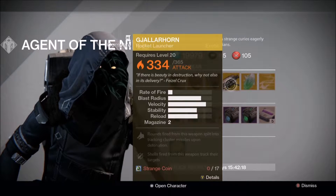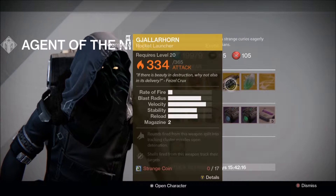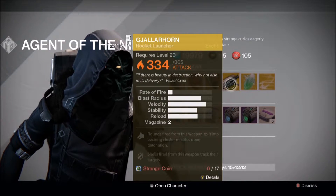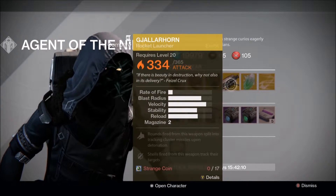And then the Big Daddy, the Yellowhorn. It's finally here, so if you don't have it, get it. Get two, get three. Enjoy it. It will now be yours for just 17 Strange Coins.